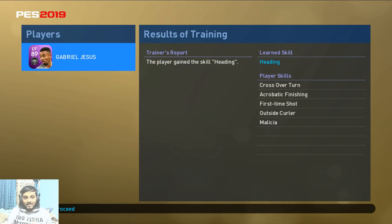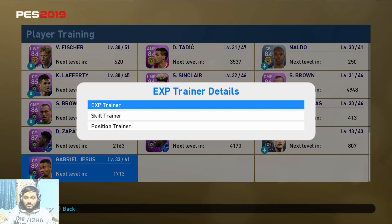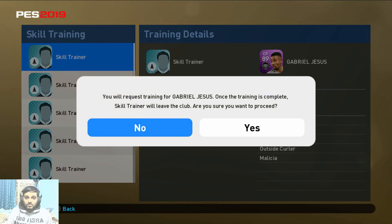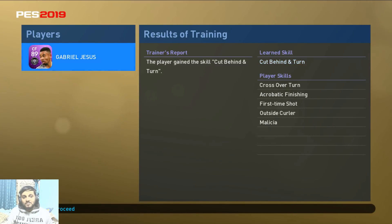Now, if you don't like this particular skill, you can use one more skill trainer to change it. I'm going to use a skill trainer once more — the skill shown is heading, but we want to change it. So now it's changed to 'cut behind and turn,' which is the new skill he has learned.